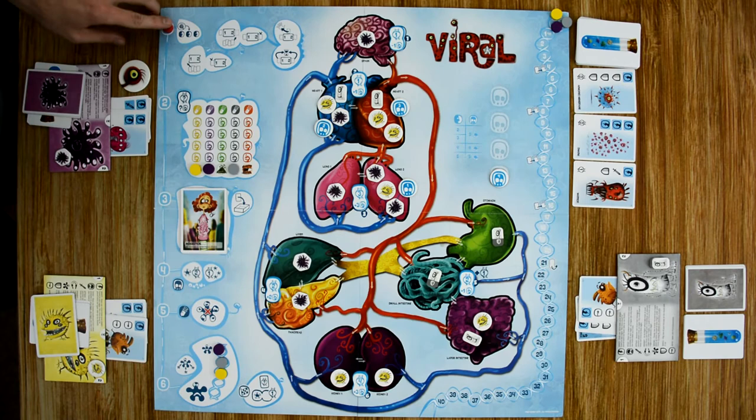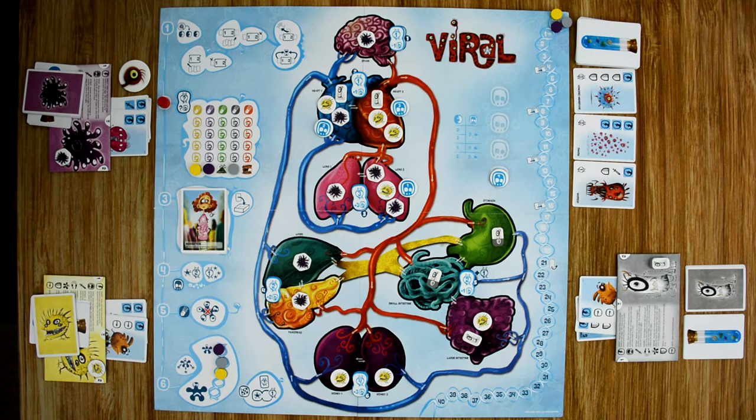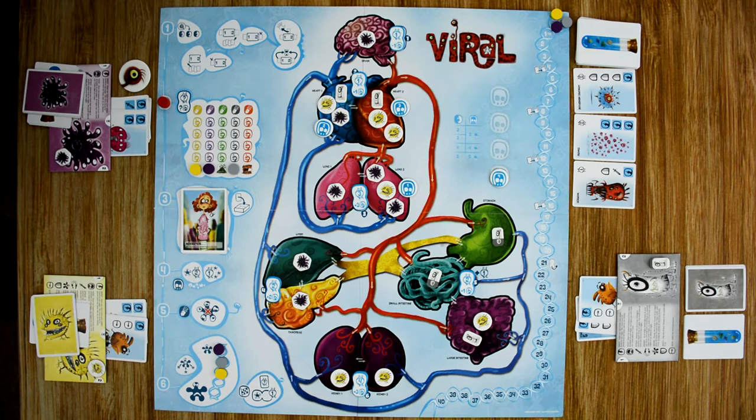Now we move into step two: the research step. During this step we determine which player controls each zone and award victory points. To control a zone you must have at least one virus in every organ in that zone. If more than one player qualifies, the one with the most total viruses controls it; ties are broken by the tiebreaker table. If no player controls a zone, no victory points are awarded. The controlling player also adds or subtracts the research points listed on the zone token. Starting in zone one, purple is the only player there, so he gains one victory point and one negative research.